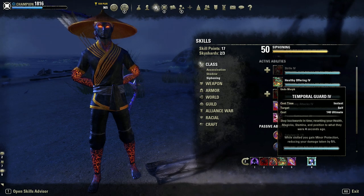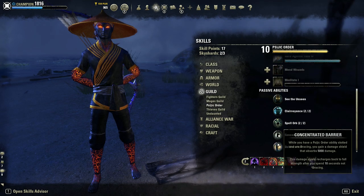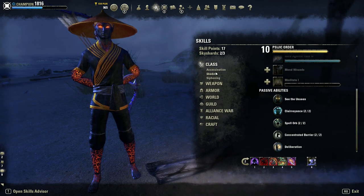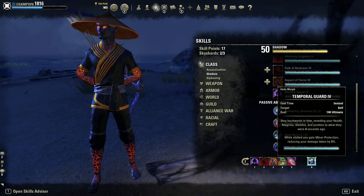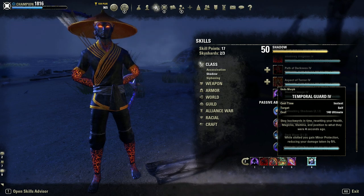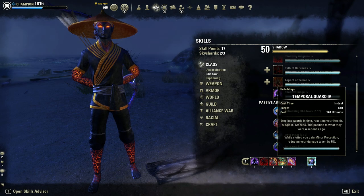For my back bar ultimate, I have Temporal Guard. This is usually what I run on the back bar — very standard. It gives minor protection when slotted and a nice little damage shield when you block, which can make the difference sometimes. The skill itself is quite buggy and still bugs out a lot — sometimes it even makes your game crash. I don't use it much; only in really desperate situations. It's mainly there for the passive.